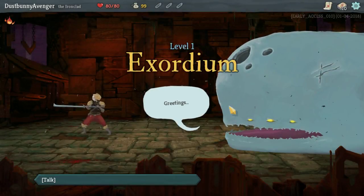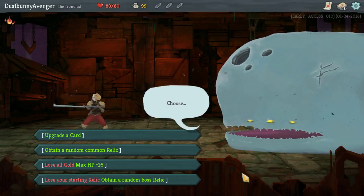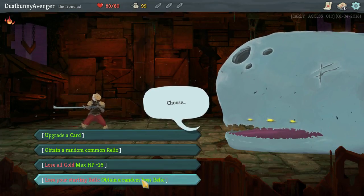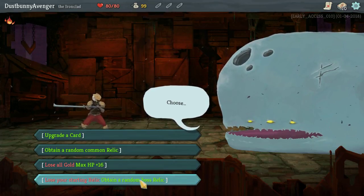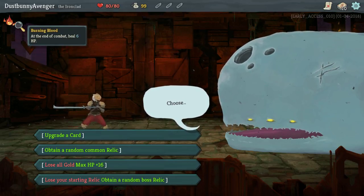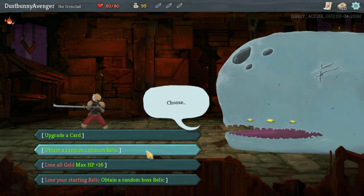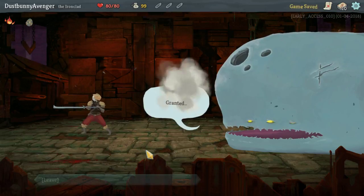Second time we've been playing as him. Someone just started a relic — obtained a random boss relic! I like that one. A random boss relic. Let's take a random common relic. Might be amazing. What do we get?